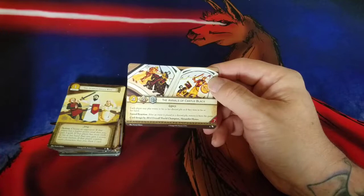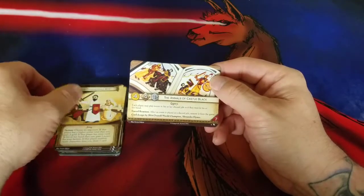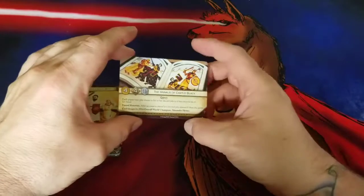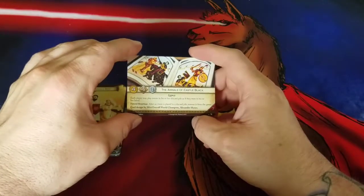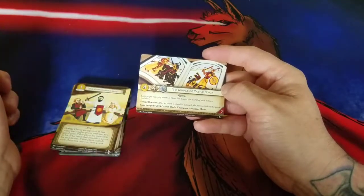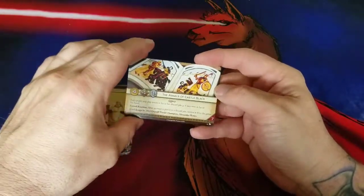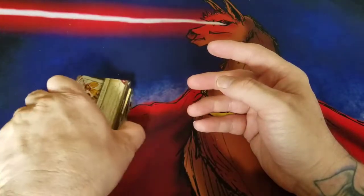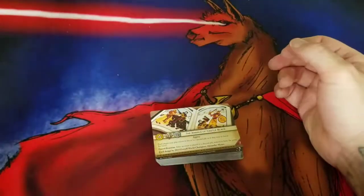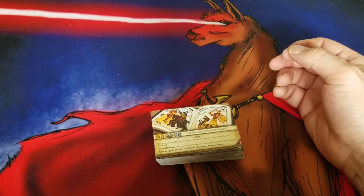It does good things in Tyrell and really good things in Targaryen. I can see it having some legs in both Stark and Night's Watch, but I really like it in Targaryen — just getting things back, recurring things, and it's already a recursive deck. Overall, I enjoy this chapter pack a lot. I don't really like all the chapter packs that come out — sometimes there's only a couple of cards I like — but this one has a lot of cards I really enjoy and I'm going to play a good hearty chunk of them.